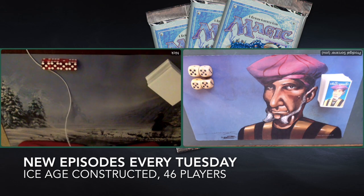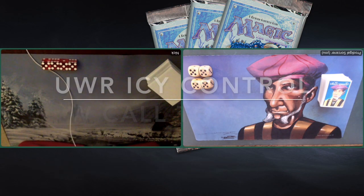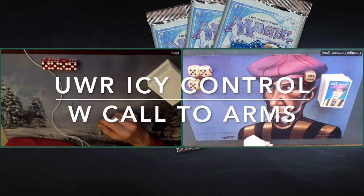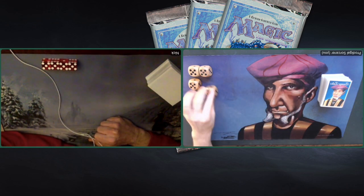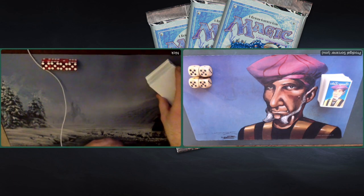In this particular match-up, we're going to look at a deck I've called Icy Control, being piloted by Nick. It's white, blue, and red. He's playing against me. I'm actually playing with a pretty straightforward deck that really takes me back to when I started playing Magic. It's mono-white — basically white weenie. It's got all the cool Kjeldorans in there. I was just a big fan of the art of those knights, so I made a deck out of it. We're going to see how it performs.